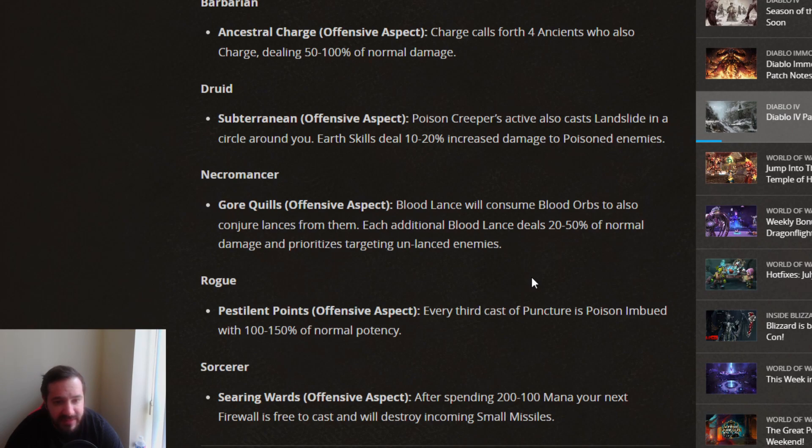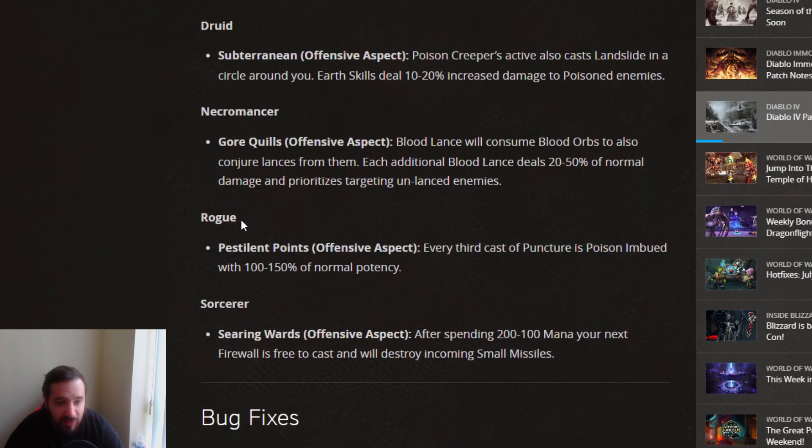Necromancer gets Gorequill's Offensive Aspect: Bloodlance will consume Blood Orbs to also conjure Lances from them. Each additional Bloodlance deals 20 to 50% normal damage and prioritizes targeting unlanced enemies. Also pretty cool — might see some use, especially for Bloodlance Necros. Rogue gets Pestilent Points Offensive Aspect: every third cast of Puncture is Poison imbued with 100 to 150% of normal potency. I don't know if this will be very good.